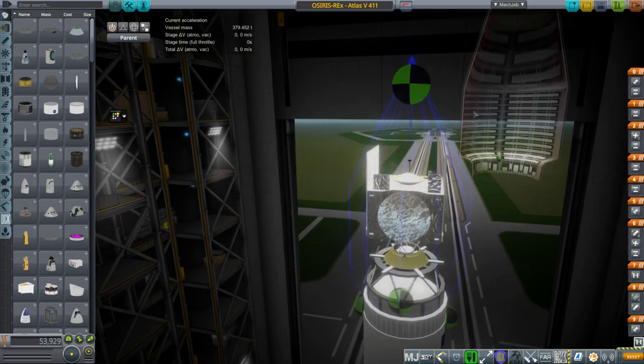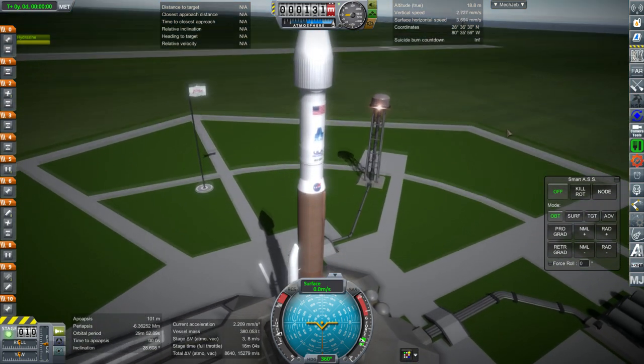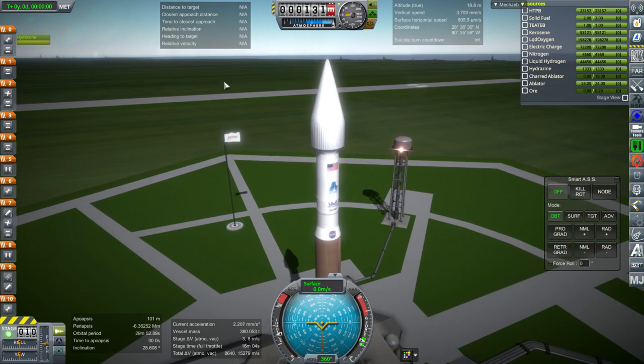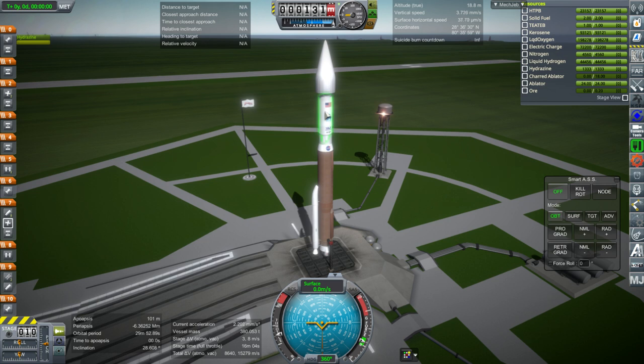OSIRIS-REx was launched on an Atlas V 411. But first, we begin with the major flaw with this model: once I get out to the launch pad, its engine ignites all the time. This befuddles me because aside from the solar panels, there's nothing different about this model in terms of modules from my tugs in a previous video. The only thing this has that the tugs do not are the deployable solar panels, so why the engine should start on the launch pad I have no idea.